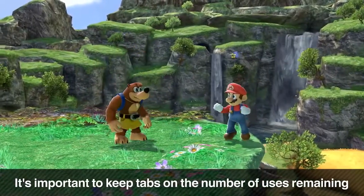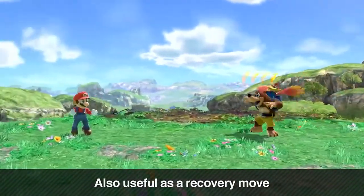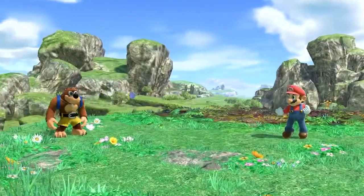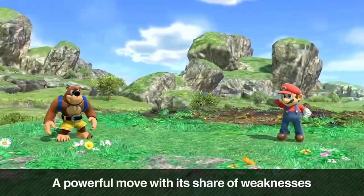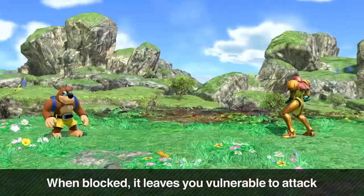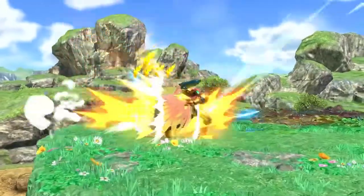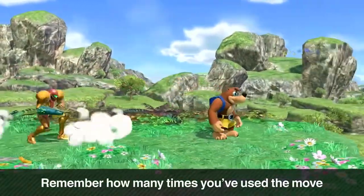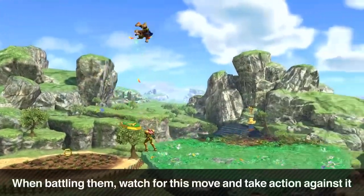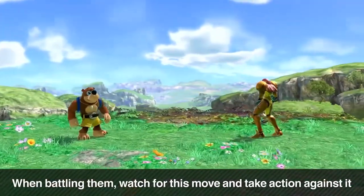Their side special, Wonderwing, is an invincible charging attack. You can only use it five times — there are five feathers above Banjo's head. After using them all up, you won't be able to use it again. Since the remaining uses are visible, you'll really need to keep the count in your head. You can use it as a recovery option, and since it's likely to trump counter-attacks it doesn't have many disadvantages. But if it's blocked with a shield you'll be wide open, and you can be grabbed during it. Keep track of how many Wonderwing uses you have left!